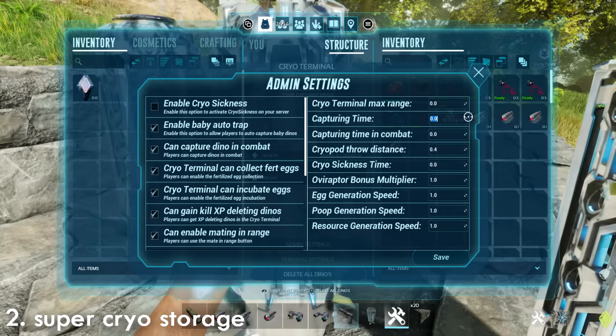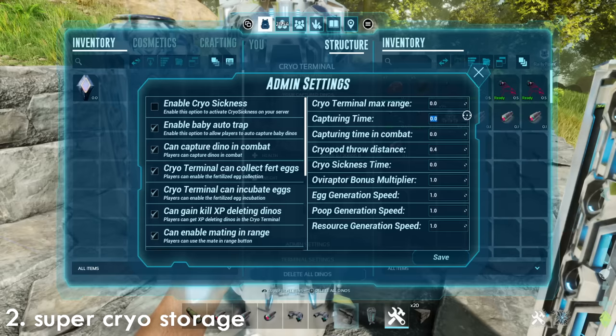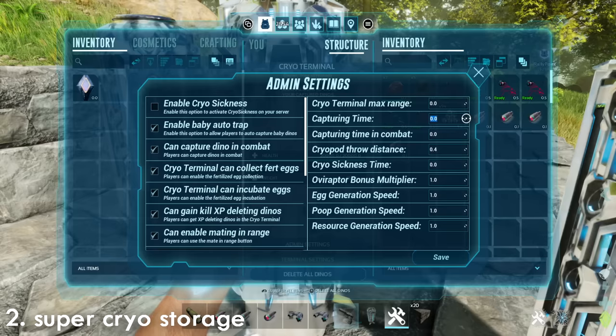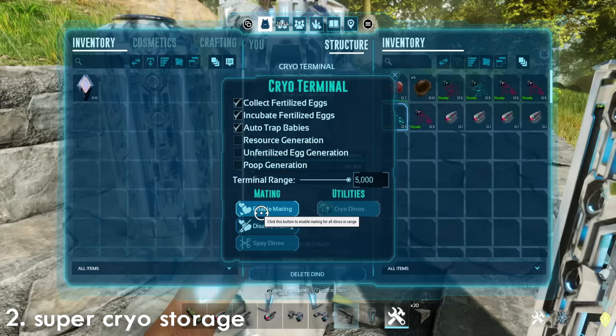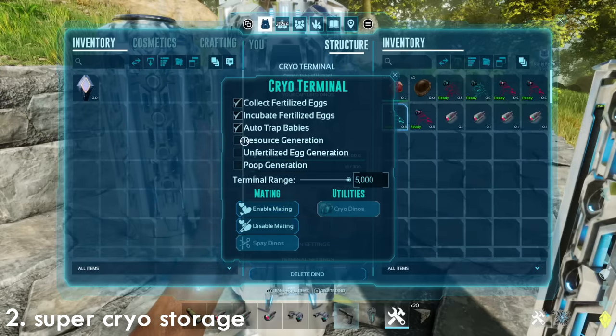It's apparently meant to generate eggs and poop but I couldn't get this to work — maybe a user error or maybe just not fully updated on console yet. Either way I still think this is one of the better mods, as I tried a couple of others and they were a bit more fiddly. You've also got more options in the cryo terminal — it will collect fertilized eggs within an area around it and incubate them as well.